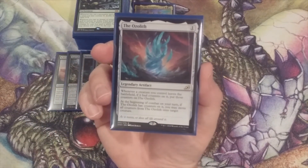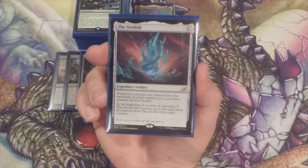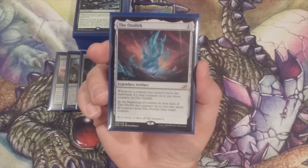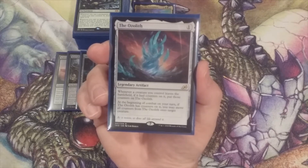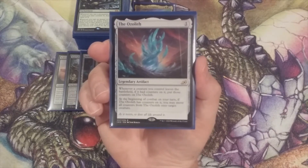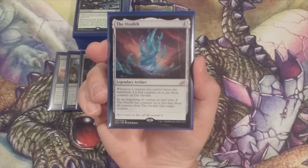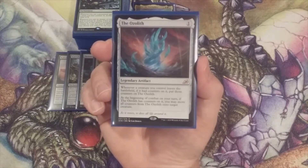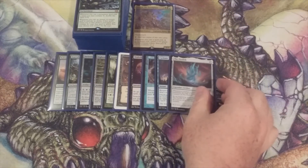The Ozolith — this legendary artifact from the Ikoria: Lair of Behemoths costs only one. Whenever a creature we controlled leaves the battlefield, if it had counters on it, put those counters on the Ozolith. For the purposes of this deck these are going to be our plus one plus one counters. At the beginning of combat on our turn, if the Ozolith has counters on it, we may move all counters from it onto target creature. The text says 'target creature,' so from the world of politics this could be an opponent's creature, but most likely it'll be one of ours. The Ozolith is in.